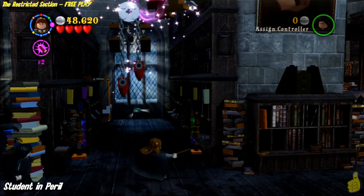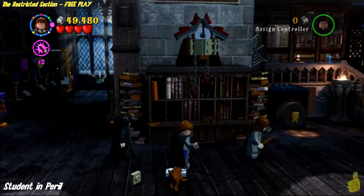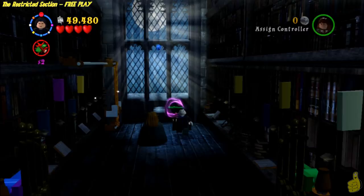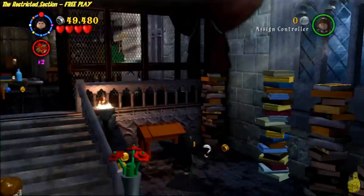If for whatever reason you can't target the stuff on the ground, make sure you move the ladder away — it was kind of blocking it. Once moved, some pieces fly out and they're actually buildable. Go ahead and build them up into a cuckoo clock. Spin the time fast and the cuckoo clock spits out a bunch of studs and the student in peril. Good job on the rescue there!